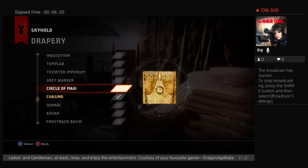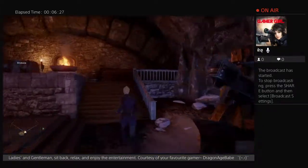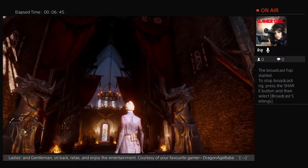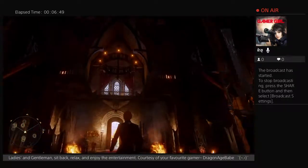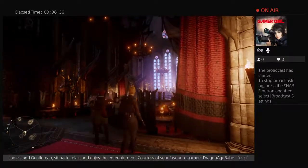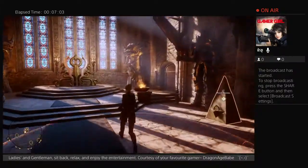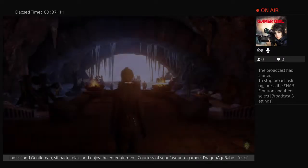The next drapery is the Circle of Magi Drapery. The Circle of Magi Drapery is a little bit more elaborate with some decal and patterns on the very top, as well as some embellishments towards the top with a striped and decal almost wool or woven, braided-looking material pattern to it — such as a saddle blanket on a horse would look.